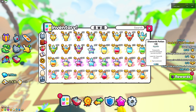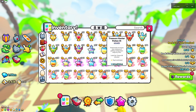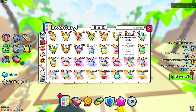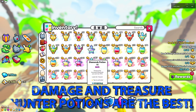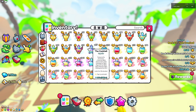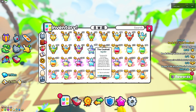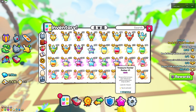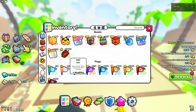For potions, you want to use your damage potion because that goes hand in hand with the corruption enchant. Get some coins if you're running low. Treasure hunter is definitely the most important one. You can also use a cocktail — it gives you a whole ton of boosts and it's really cheap at 100k gems.